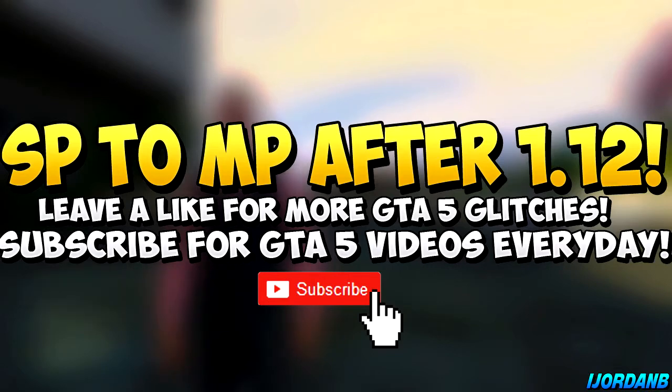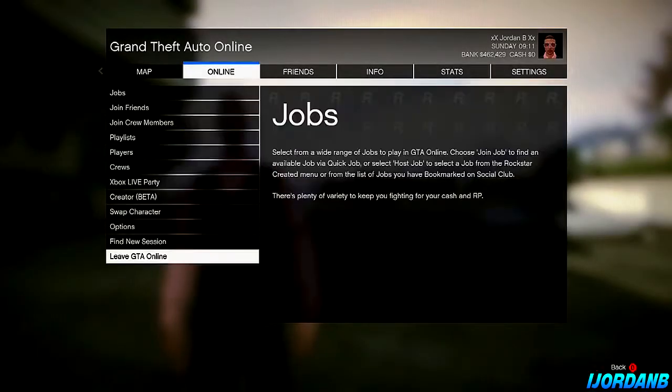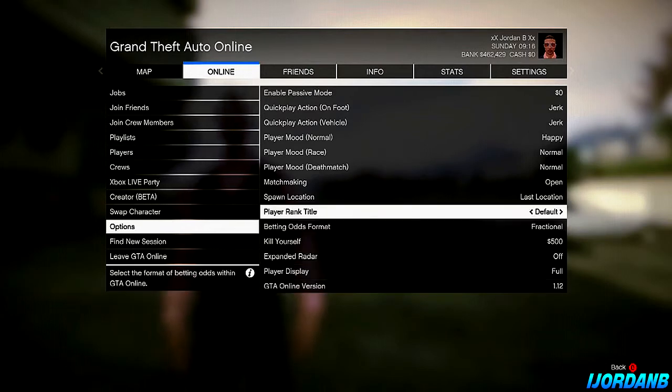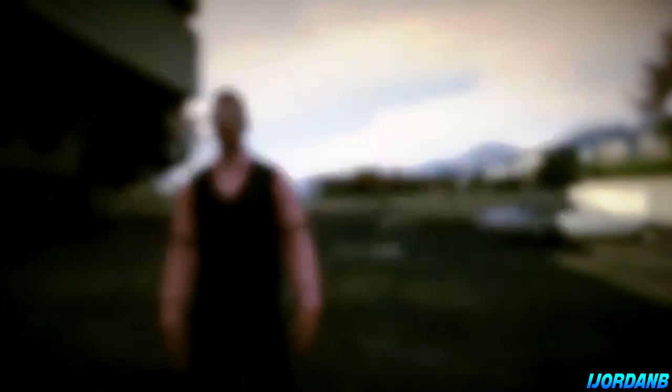To find a single player to multiplayer glitch, what you're going to need to do is set your spawn location to last location. As you can see here it is on 1.12, so this is after the patch. Now what we're going to do is set our spawn location to last location, and stand where we want to be bringing the single player vehicle into multiplayer. So I want to bring my single player vehicle in behind my 400k apartment, so I'm going to stand my GTA Online character behind the 400k apartment, and now I'm going to press...